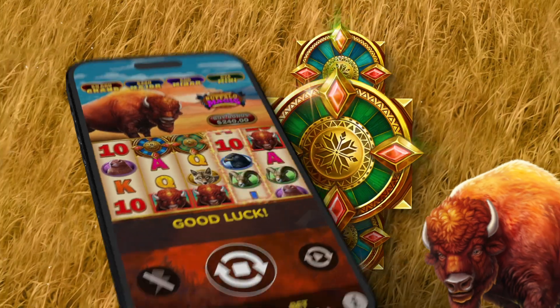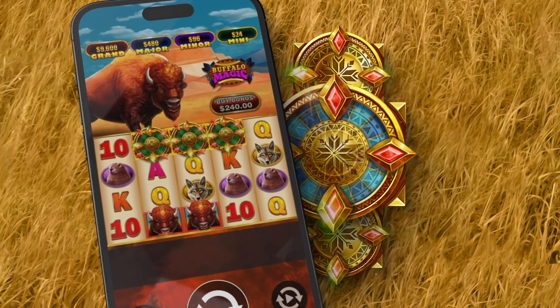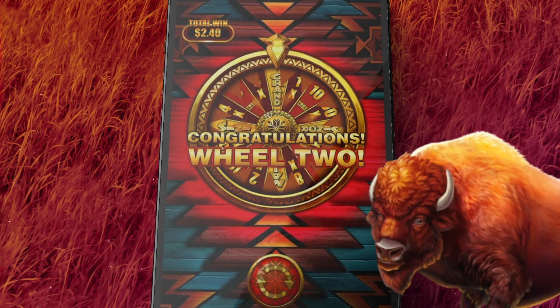Trigger an unstoppable stampede by using the buy bonus option or landing three dreamcatcher scatters. Then you can score increasingly instant wins and jackpots before the free games even start.